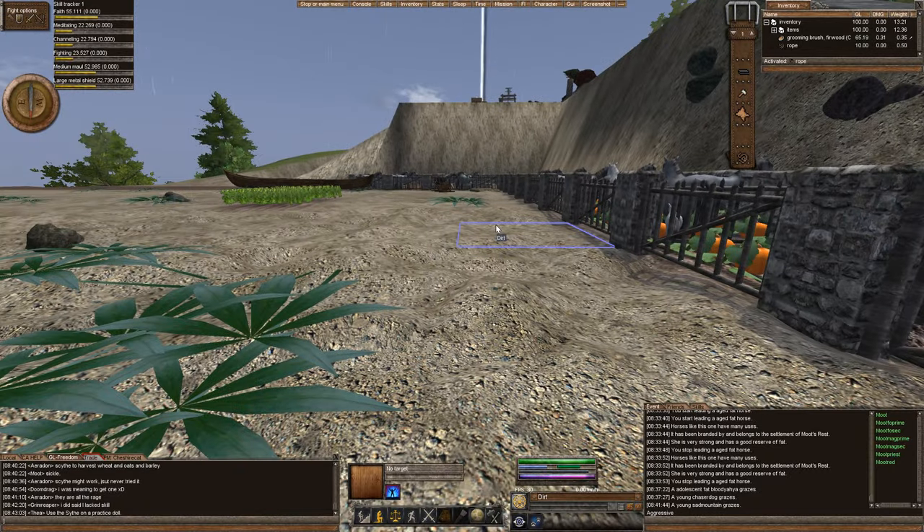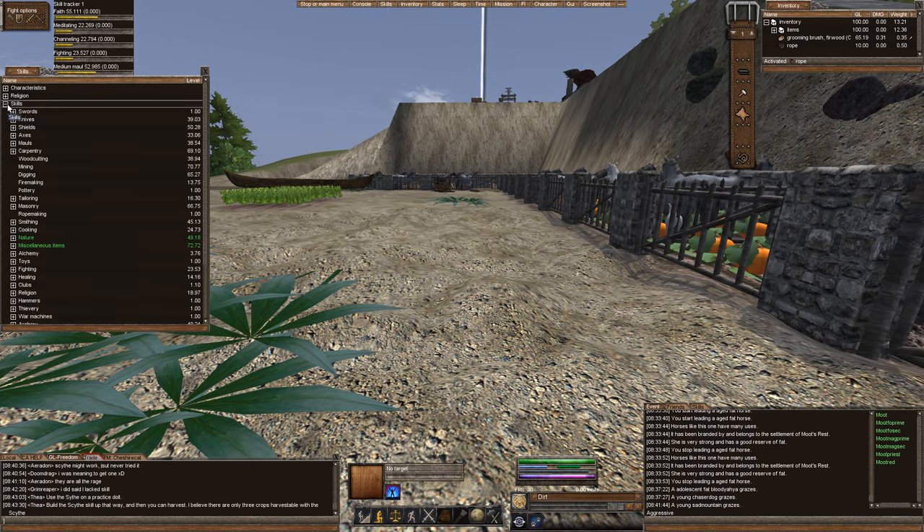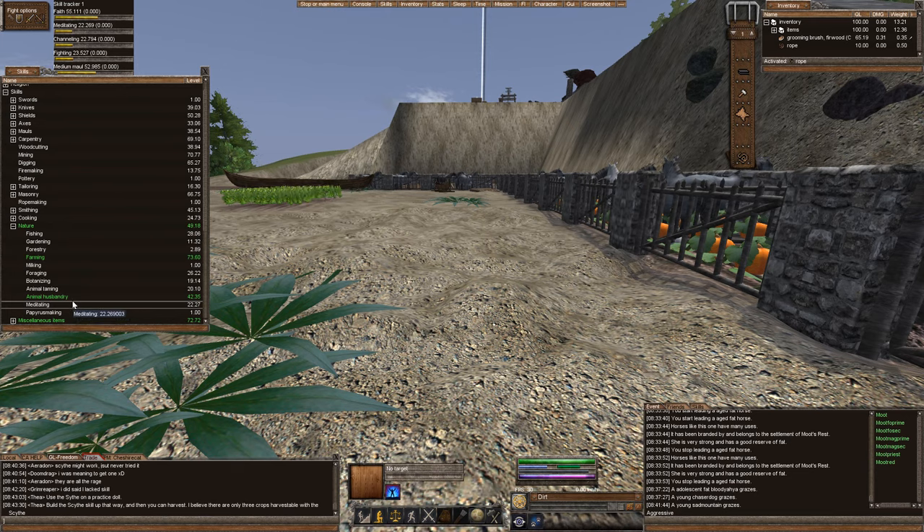First, you want to go ahead and increase your animal husbandry skill. So if we look at mine, we go to skills, we go down to skills and then nature. And you can see that my animal husbandry is 42.35. Now, for every 10 points you have, animal husbandry allows you to care for one additional animal.